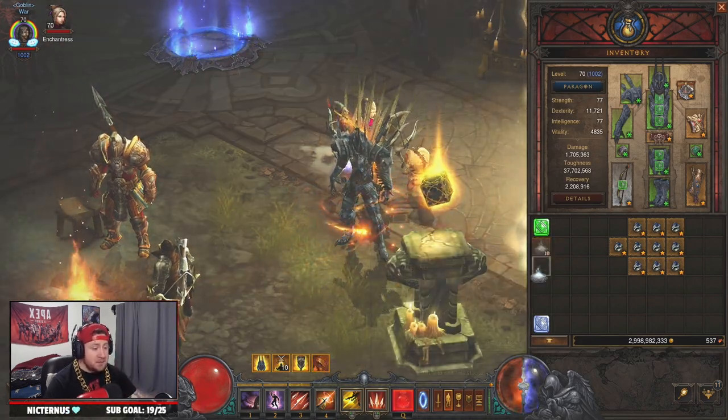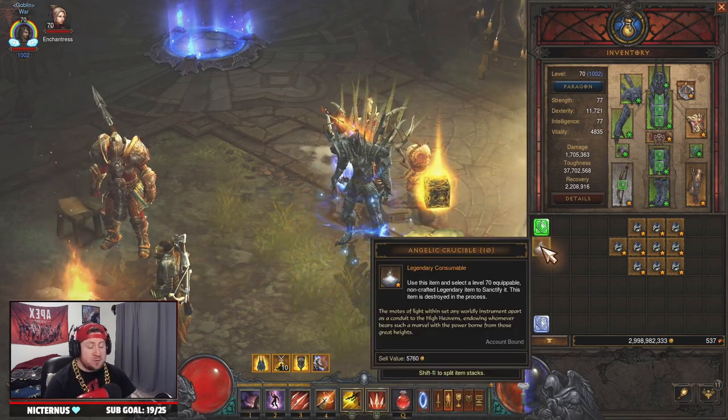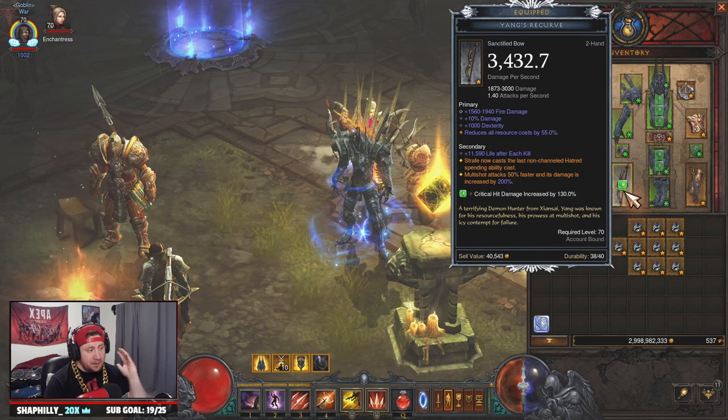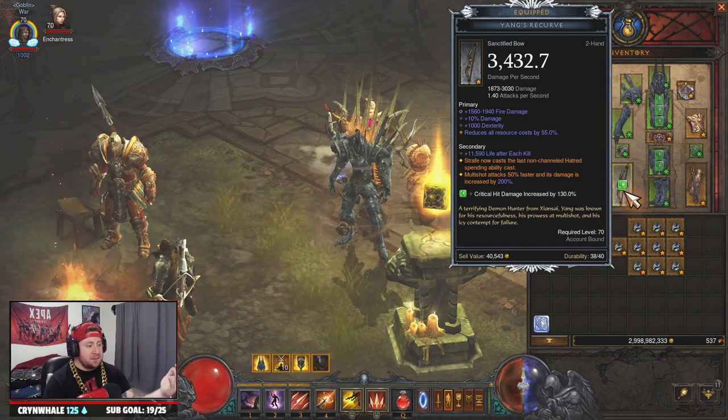What the angelic crucibles do is take an item — a gear weapon — and make it a primal ancient, which completely decks the thing out, like you see here with the Yang's Recurve.